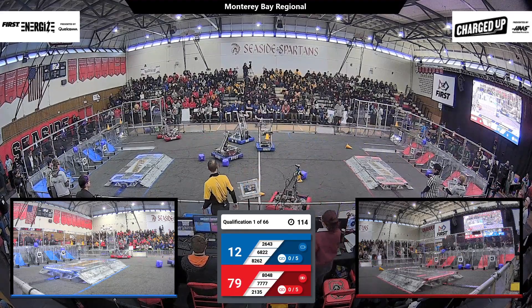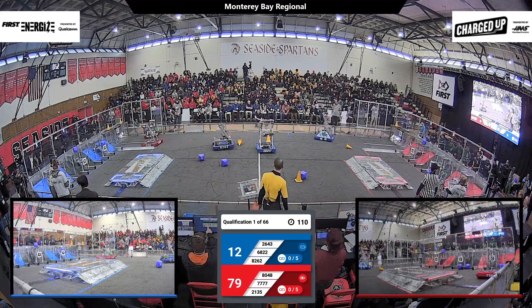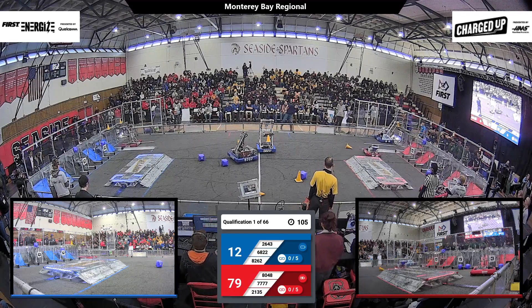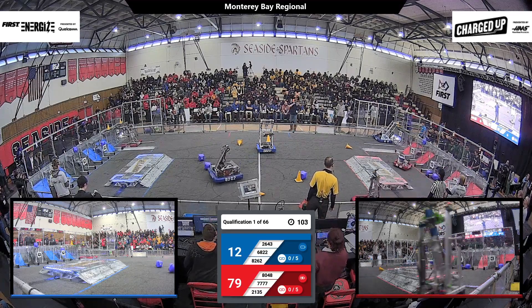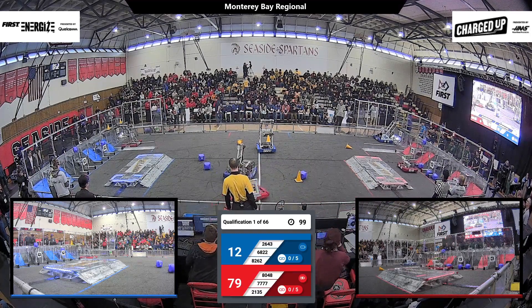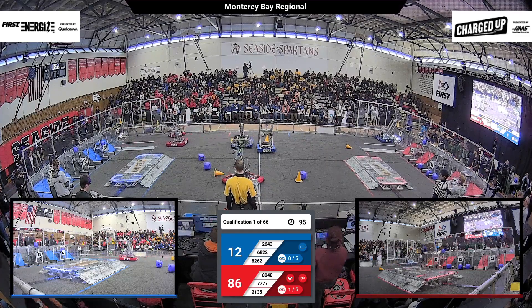On the Blue Alliance, meanwhile, they're trying to make up some of that scoring deficit. We see 6822 — they have a cone in tow with them, but they seem to be stalled at center field for the time being. Their alliance partners, however, Jump Robotics, seem like they are on the hunt for a game piece of their own to score. And Dark Matter, across field, picking up a cone from that loading station.